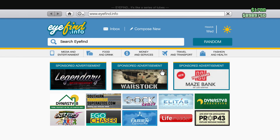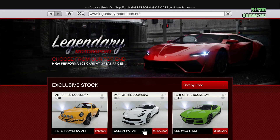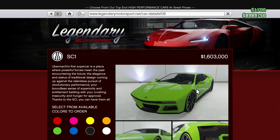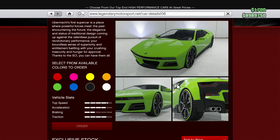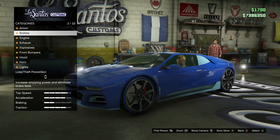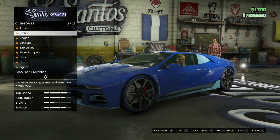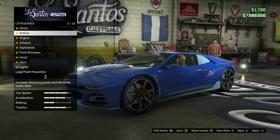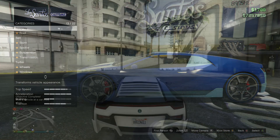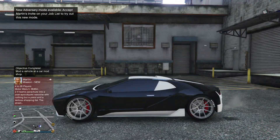The last vehicle I'd like to review today is not in the Warstock website — it's in the Legendary Motorsports webpage. It's the Übermacht SC1. Übermacht is basically the BMW equivalent for GTA, and the SC1 pretty much resembles the i8. I'm going to purchase it and see how I can trick it out. In the mod shop I'm upgrading the engine, transmission, turbo — anything that enhances speed — and giving it a nice spray paint job.